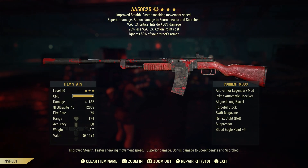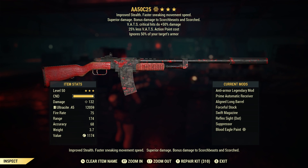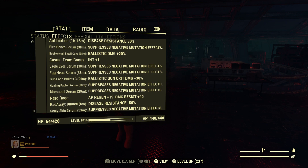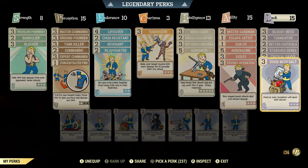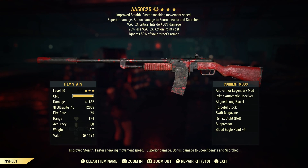Anti-armor is what you want — pretty easy to get. This specific one is anti-armor with 'crits do 50 more damage' and 'less AP cost.' We stack that crit damage with Guns and Bullets 3, which gives 30 more crit damage on top of that 50 percent, and then Blight Soup gives another 40 percent on top of both of those. We also have Better Criticals for an additional 30 percent, so we're getting a massive amount of crit damage.